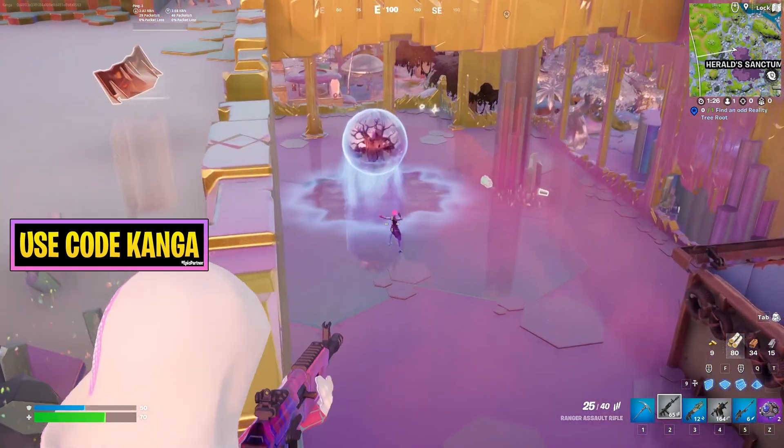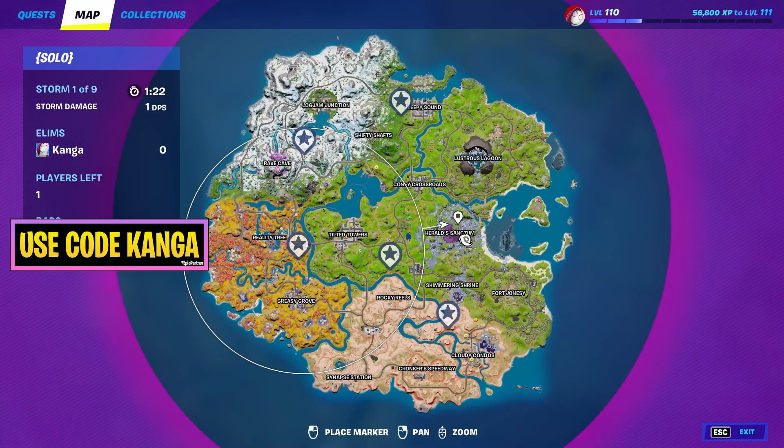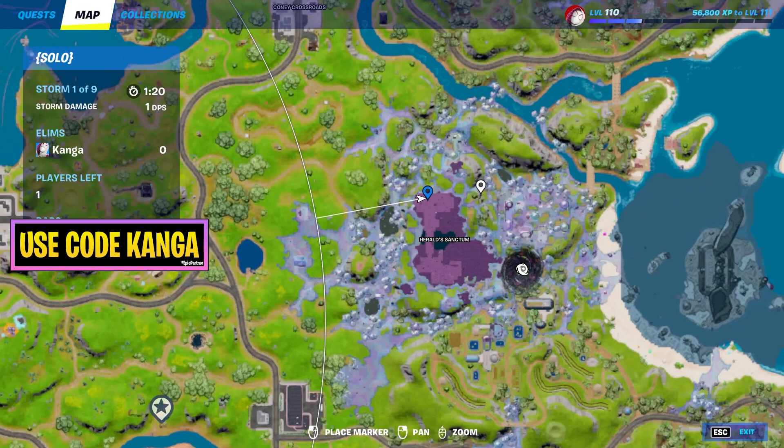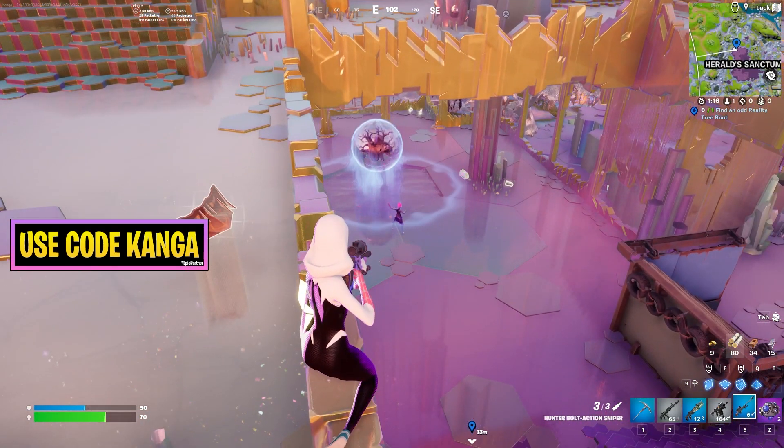The Herald's Burst Rifle is a new mythic weapon that just got added this new season. You get it by killing a boss who spawns right here at Herald's Sanctum — she'll always spawn right here, and if she isn't there, that means someone else already killed her.